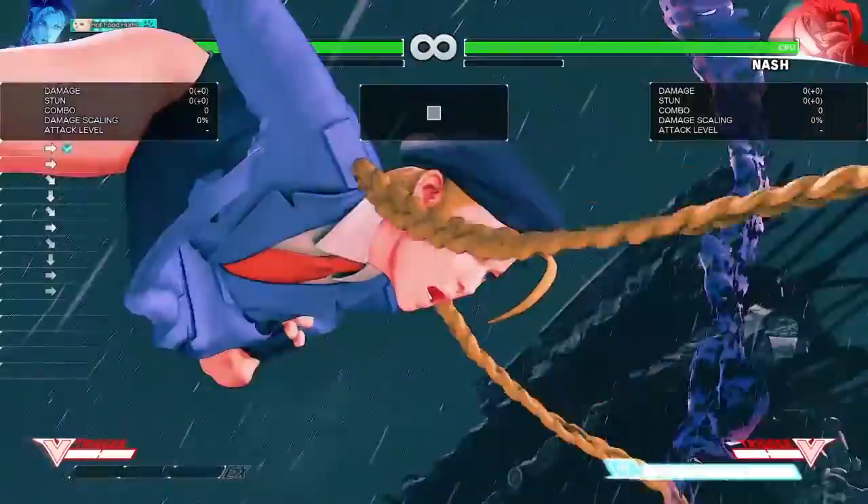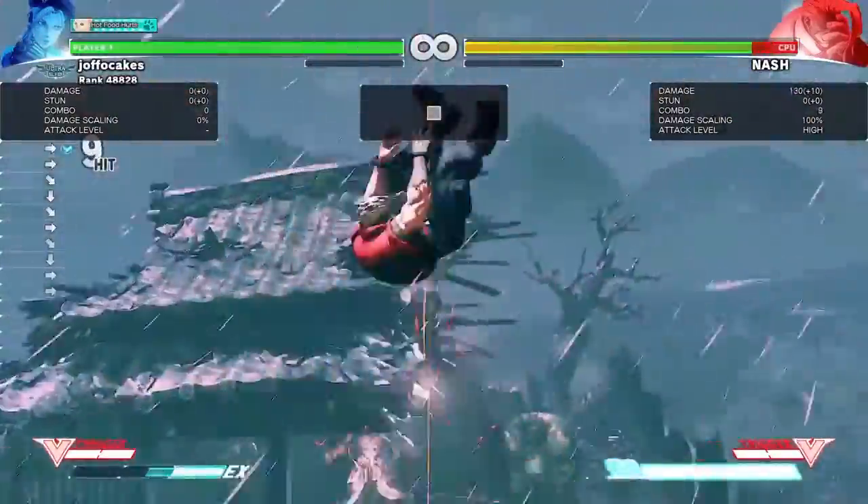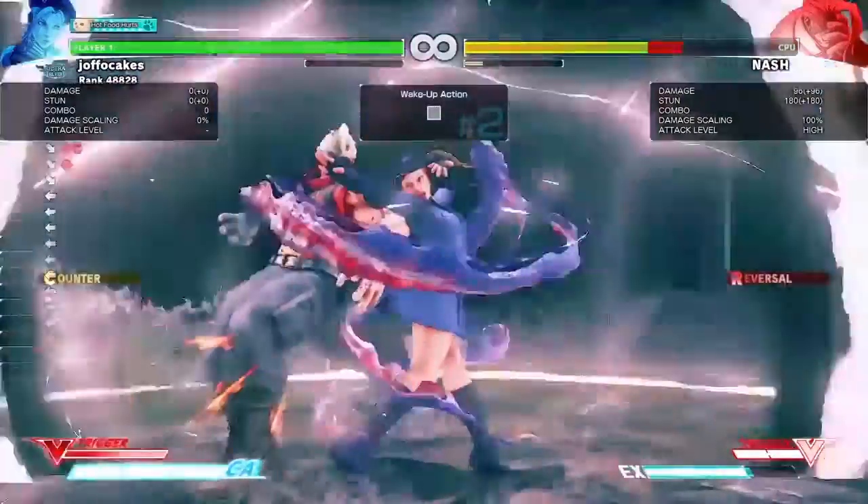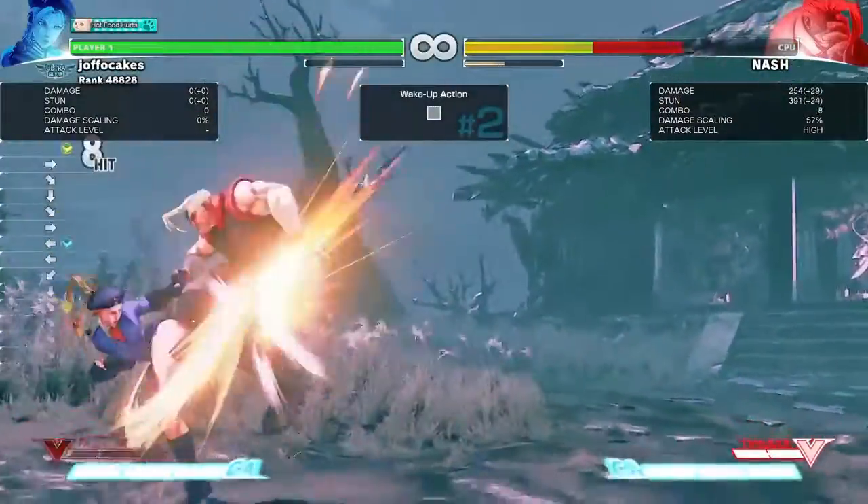This part's just to demonstrate meaty setups. If your opponent does anything after Karin's critical art and you dash up twice and do a crouching hard punch, you're going to hit them and you'll do quite a lot of damage.